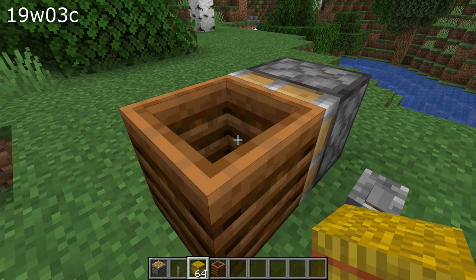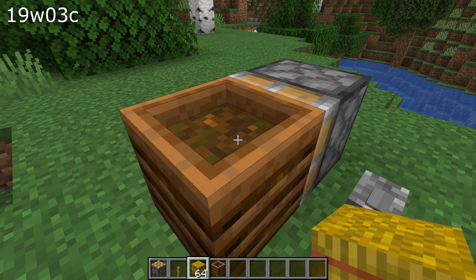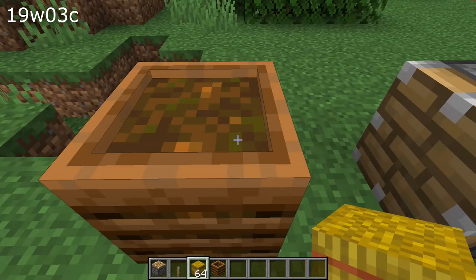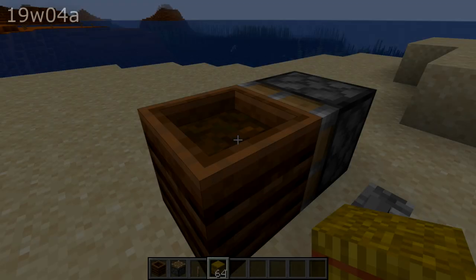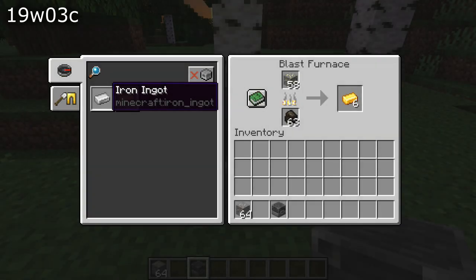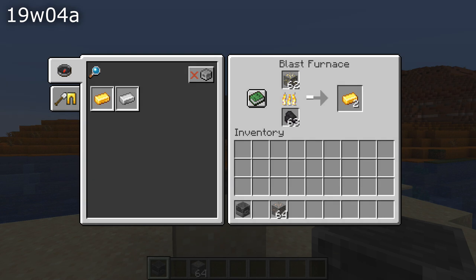There are a number of bug fixes to the new crafting blocks added for Minecraft 1.14. Pushing a composter that has been filled up with material but has not yet converted will make it unable to compost its contents. Clicking the recipes button in a blast furnace or smoker would return the fuel to your inventory, reset the cooking progress, and delete the output — that bug is fixed in this version.